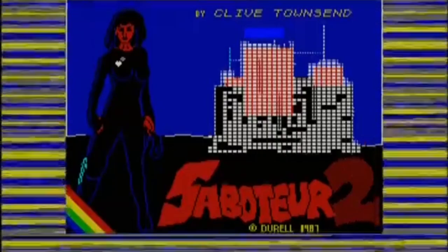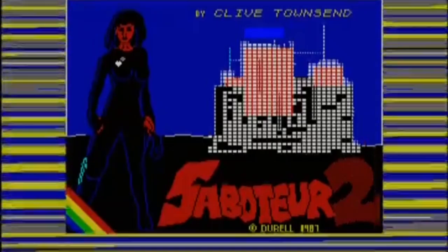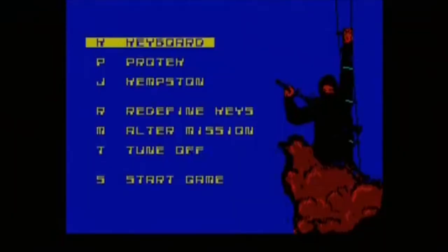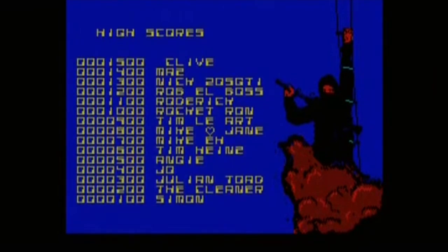Saboteur 2: Avenging Angel is an action-adventure game created by Clive Townsend and released by Dural Software in 1987 for the ZX Spectrum, Amstrad CPC, Commodore 64, and MS-DOS compatible operating systems. A sequel to the 1985 Saboteur, the player controls a sister of the ninja from the first game on a mission to avenge his death. Saboteur 2 was one of the first action-adventure games with a female protagonist and was well received by critics.